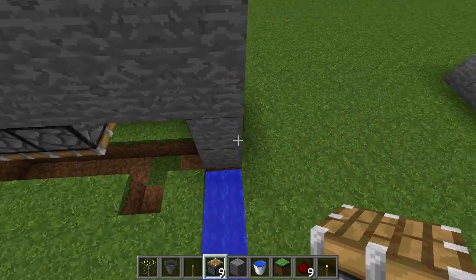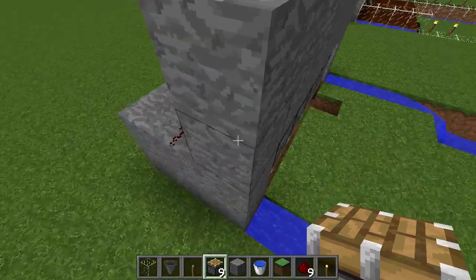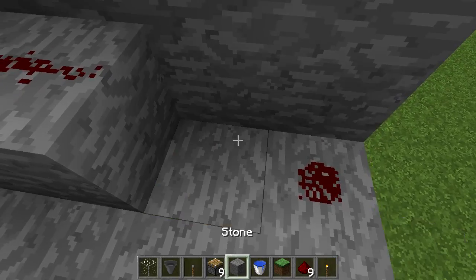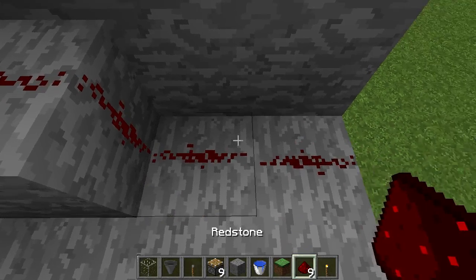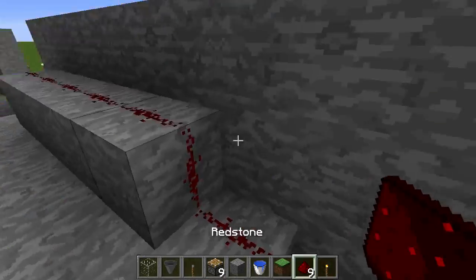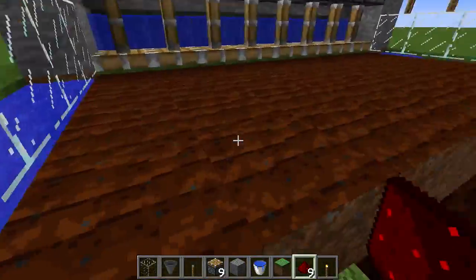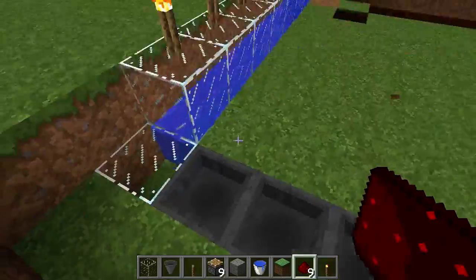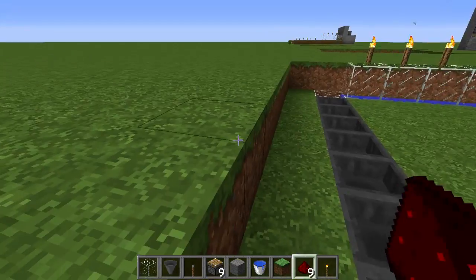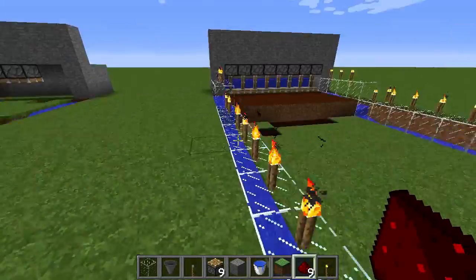You make the wall 3 high across, and then one more block high after the third row. On the piston you place the block and that's where you put your redstone, and then you have one drop down so that the redstone drops down. You don't have to do the hopper setup, but if you want to collect the farm automatically the hoppers are a cool addition — they're not mandatory but they help.